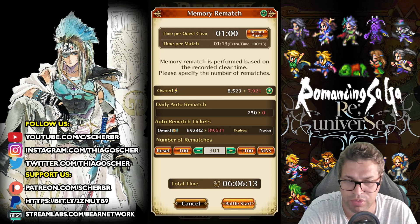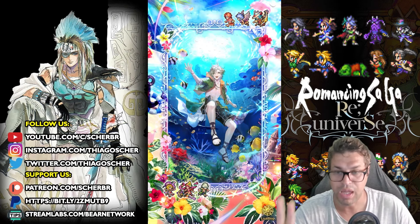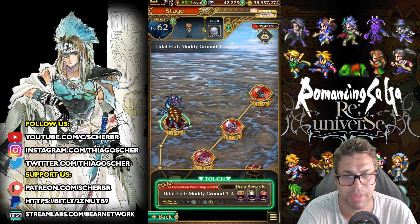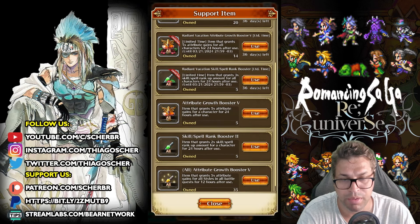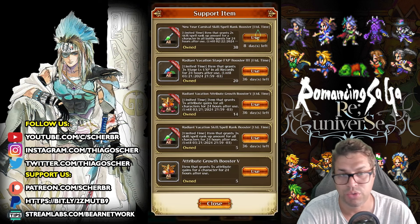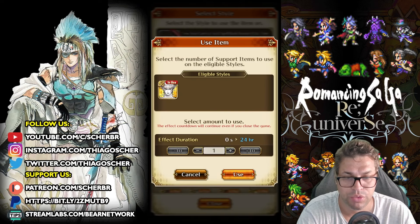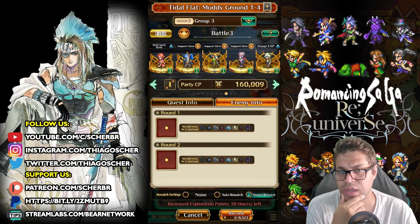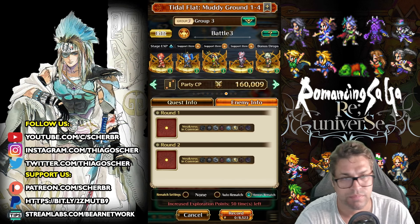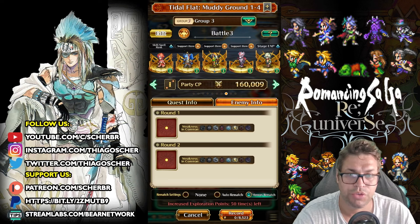Even though we didn't get level ups yet, as soon as they keep repeating, your characters will automatically get level ups. I'd suggest running for the night — around 300 runs was enough for me, but I had boosters. Always remember to check if you have boosters before doing Memory Rematch. There's a limited item but also a permanent version — Skill and Spell Rank Booster. Use it on your characters; you have to manually select each one, for example Anya and Firebringer. Around 300 fights should be enough; probably no more than 500 runs, which is around six hours max.